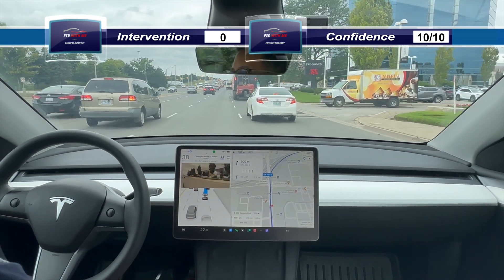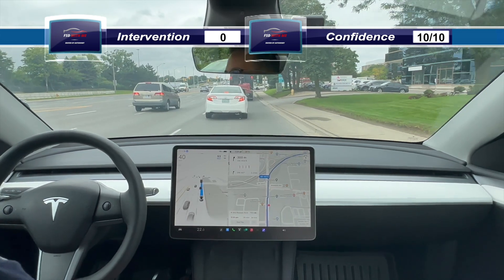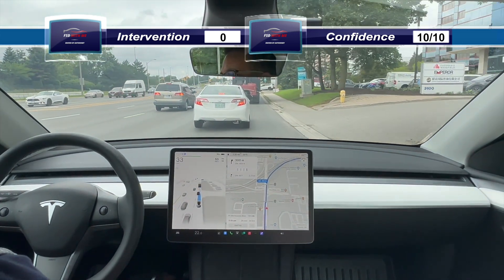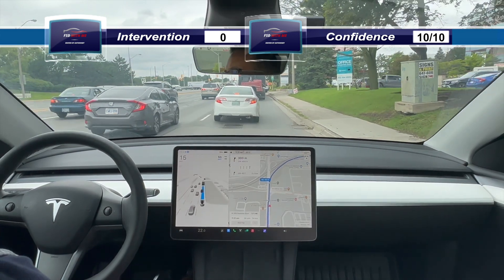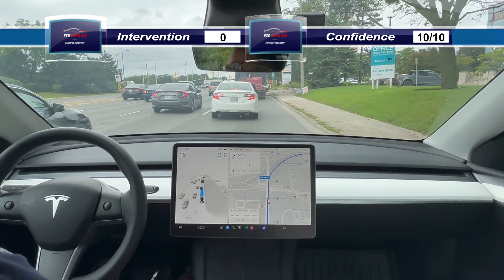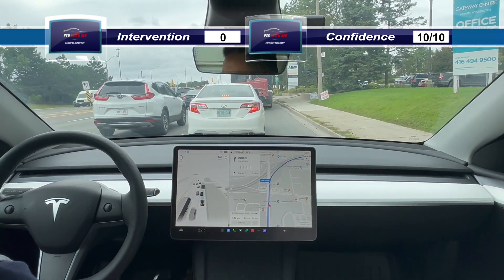It's inching over towards the right lane, which is good. That's the correct thing to do because we're going to be getting on past this light, getting onto the highway there. It's good that it wasn't waiting until the last minute — it saw a gap and went there. That was good behavior.